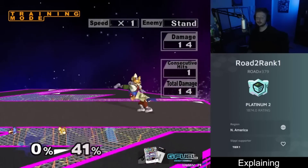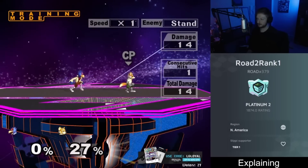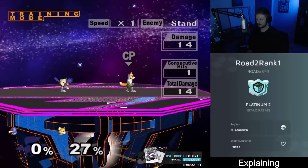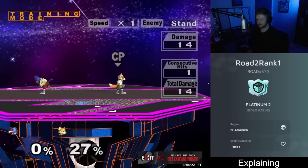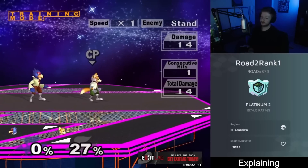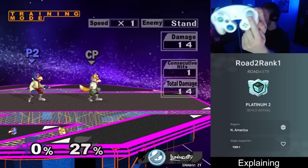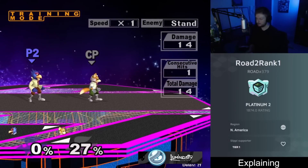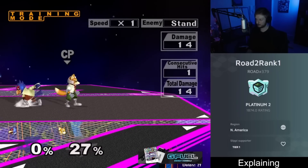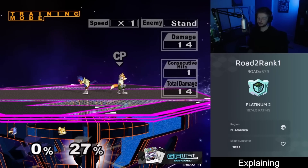On how to up tilt consistently: going from standing to up tilt can be hard because you have to slowly move the stick up. The trick is to buffer the up input during a wave dash or wave shine. While the wave dash is happening, hold up on the stick, then all you need to do is press A — the up tilt comes out cleanly.